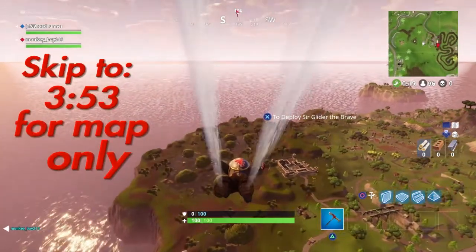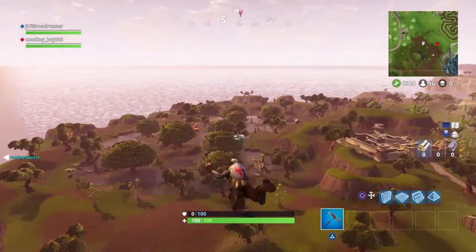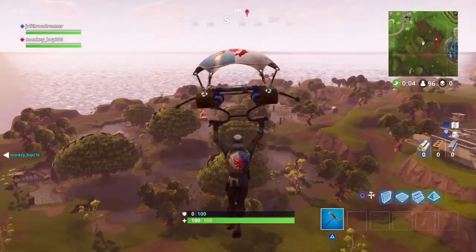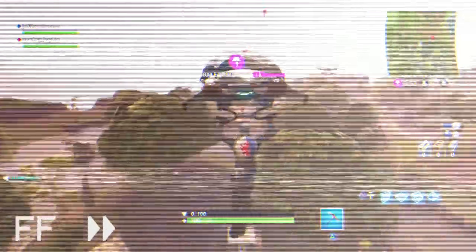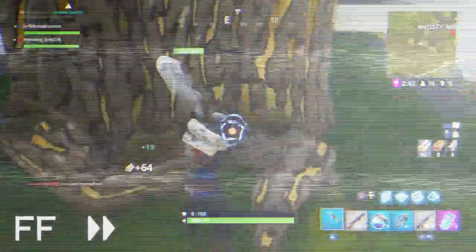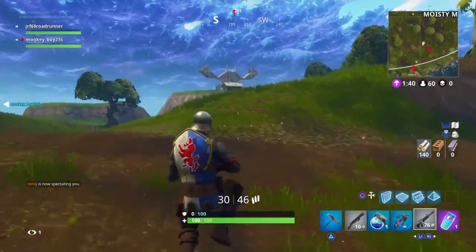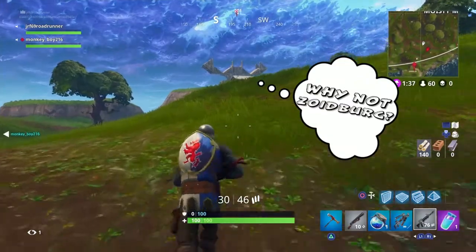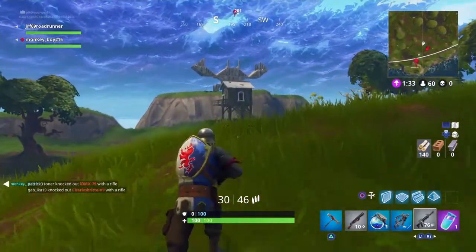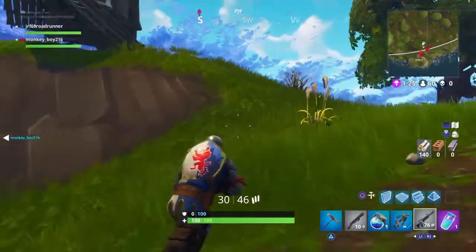On screen right now you'll be seeing where to go for the crab, which is hidden just on the other side of Moisty Mire. Here's the crab — it's all the way in the southwest corner of Moisty Mire, actually just outside of Moisty Mire. It's on this little hill here, and it's not hard to find.